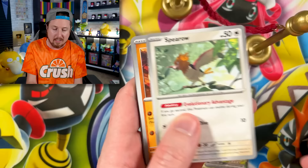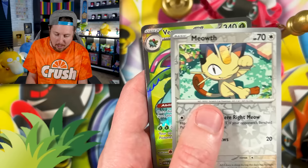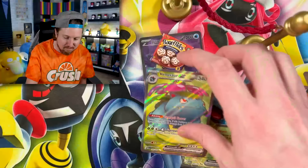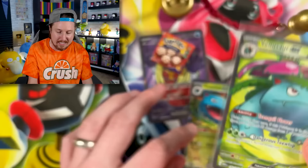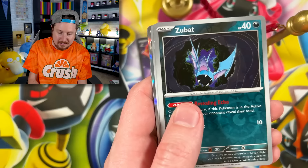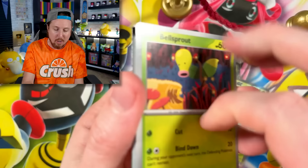We got Gloom, Dugtrio, Clefable, Meowth — going into Venusaur EX Full Art! That's what I'm talking about. Energy, put that in the filing cabinet. Let me go ahead and sleeve up my Venusaur EX. I do believe I needed that for the Pokemon 151 binder. Already the Zapdos EX box is providing us with some nice pulls. We got Scyther, Parasect, Zubat, Beedrill, and a Starmie. I would say the Pokemon Mini 10 opening is still better price-wise and pull rate-wise.